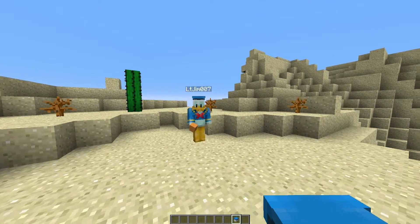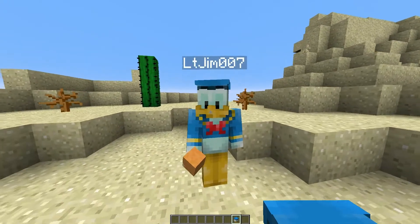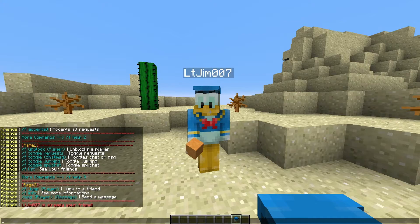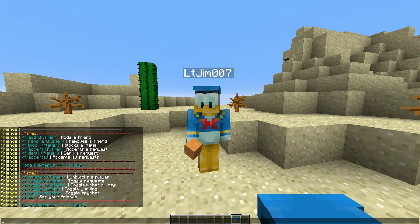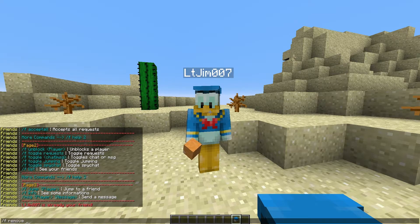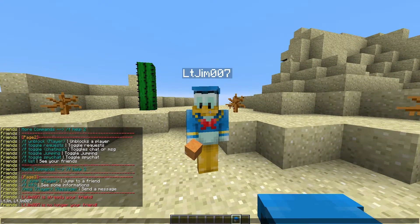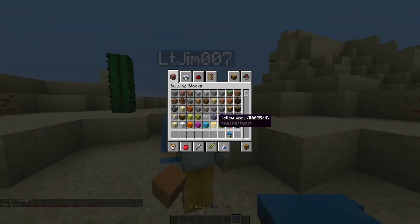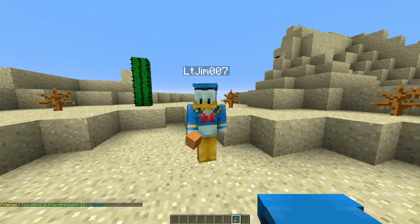There are two ways of adding people - you could either use the commands or you can go up and left click someone. Now it says LTGym is already our friend. What we can do is remove him as our friend by doing f remove and then LTGym007, and it says he is no longer our friend. So to add him we're going to left click with this item we have in our inventory - left click and that will send a friend request.